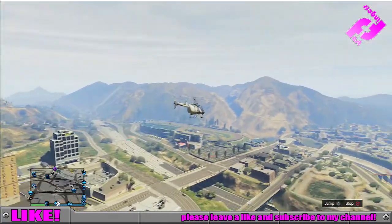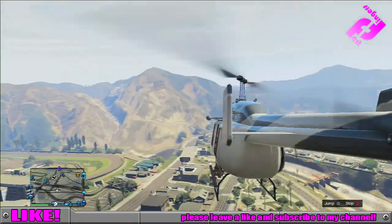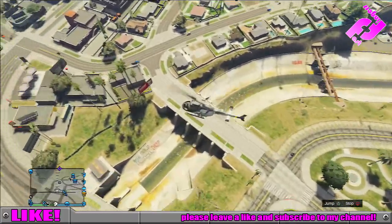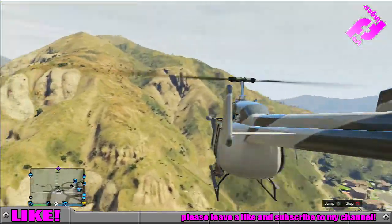Then you'll see the clean rebel parked up. It will probably be parked next to a Sand King or a VW camper surf van, whatever you want to call it. So get your ass in it and get it over to Los Santos Customs.